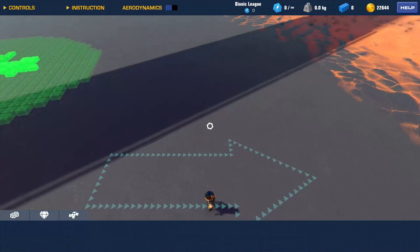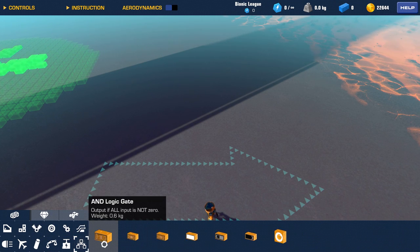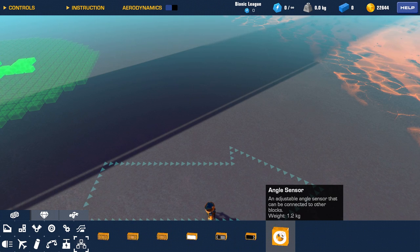Okay, let's go. The logic can be found right here in the right side corner - click it. We have an AND gate, OR gate, and an XOR gate. We also have some sensors which we'll get to. And there's the new angle sensor which is in the public beta test.